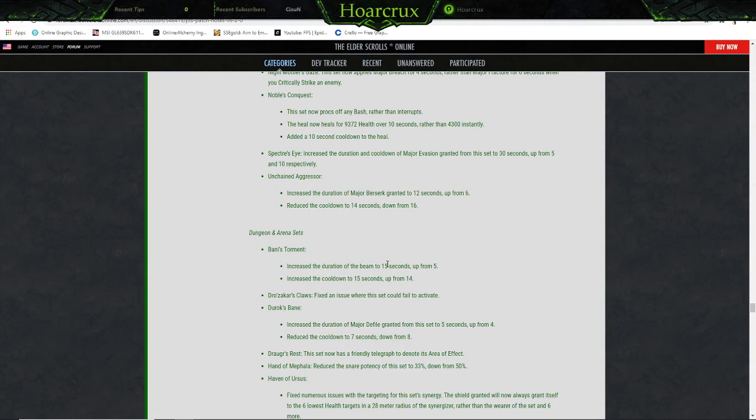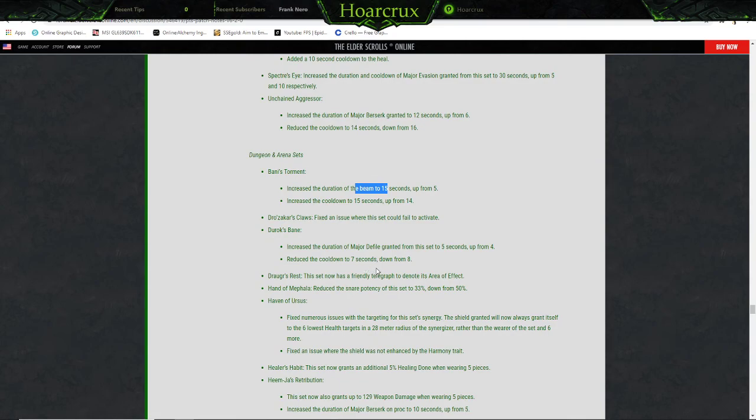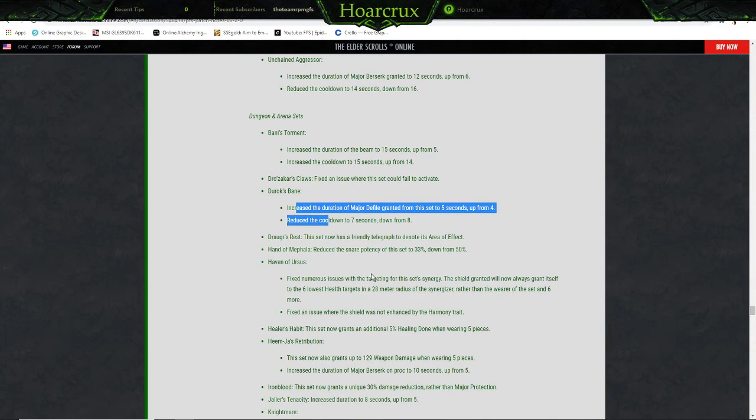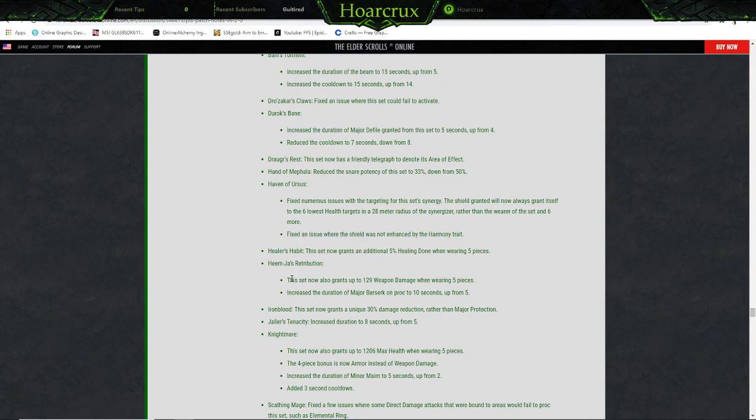Dungeon and Arena sets: Banny's Torment — increased the duration of the beam to 15 seconds up from 5, increased the cooldown from 14 to 15 seconds. Dzoryk's Claws — fixed an issue where this set could fail to activate. Duorok's Bane — increased the duration of Major Defile granted from the set to 5 seconds up from 4, reduced the cooldown to 7 seconds down from 8. Auger's Rest — this set now has a friendly telegraph to indicate its area of effect. Hand of Failure — reduces snare potency from this set to 33% down from 50%. Haven of Ursus — fixed numerous issues with the targeting of the set synergy. The shield granted now always applies to the six lowest-health targets within a 20-meter radius of the synergizer.